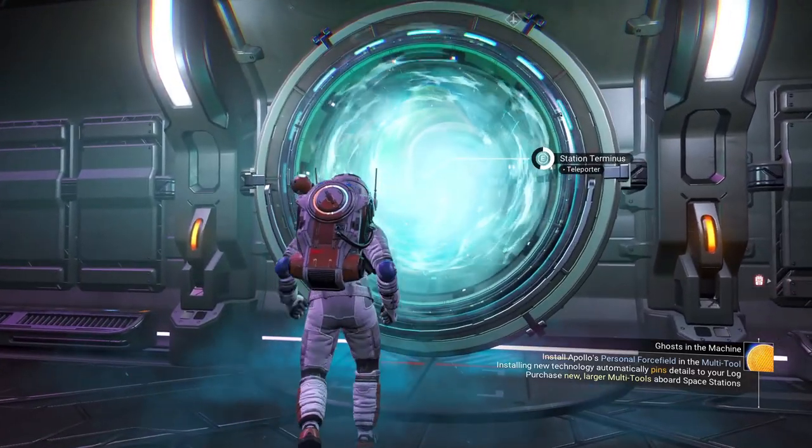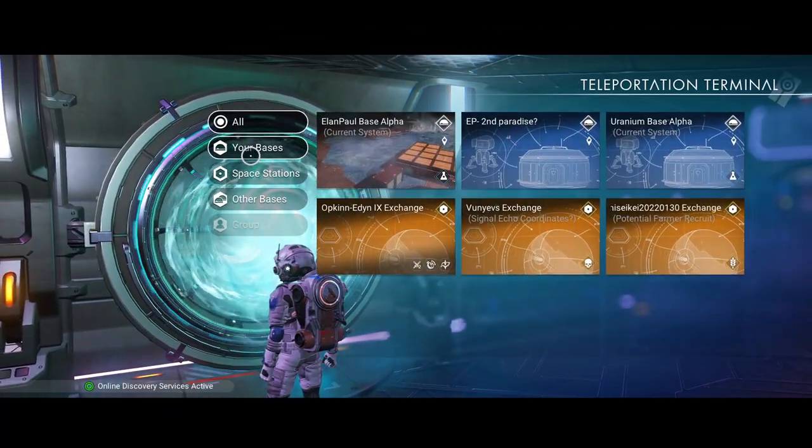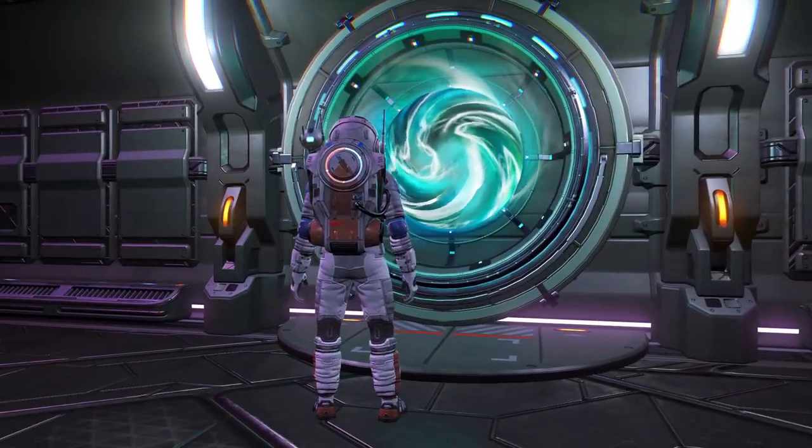Let's go to the portal and check out the second paradise planet we found. I don't think there's anything more than a base computer there, because I remember landing here and thinking this would make a nice planet. But we never did anything with it. Let me see - does this one have bubbles or flowers? I don't quite remember, it was a few episodes ago.